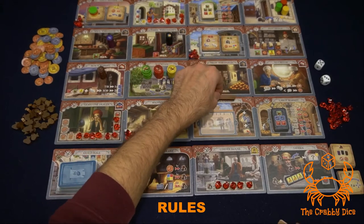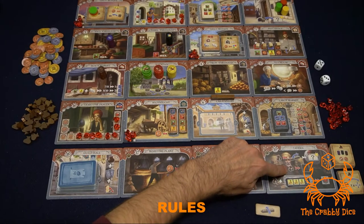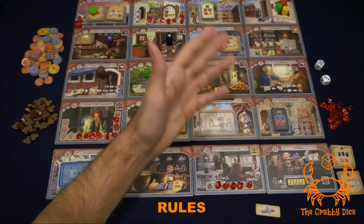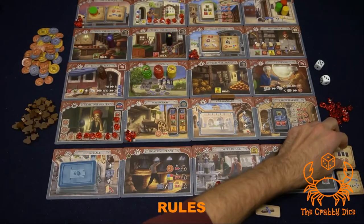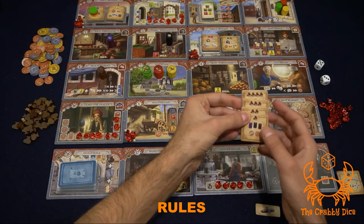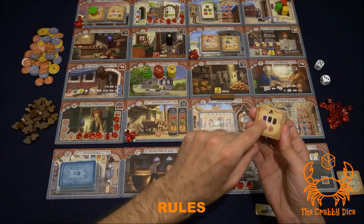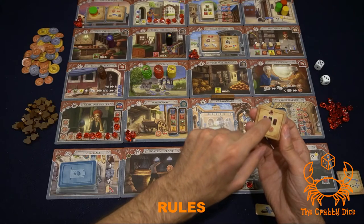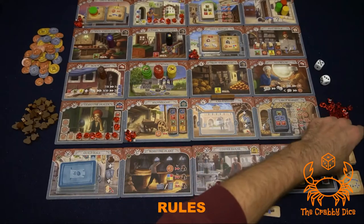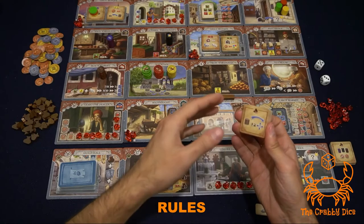In a future turn, somebody else can do that action, move where the barrier is on the board, and take the tile for themselves. It just moves from person to person after the first person picks it up. After placing the barrier, you also get to activate one of the two tiles adjacent to the barrier — so if I place the barrier here, I get to activate either this tile or the one next to it.